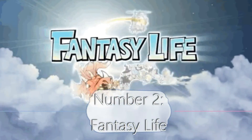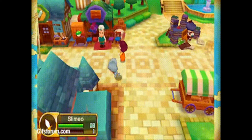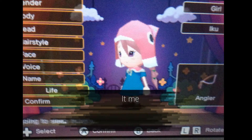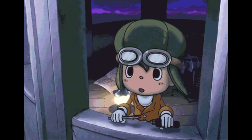Number two: Fantasy Life. This game's title accurately sums up what the game is about. You get a cute little chibi version of yourself or whoever and choose a life. There are 12 life classes to choose from and you can change it anytime you please. I haven't finished the game yet, if that's even possible, but the storyline so far is actually pretty interesting.